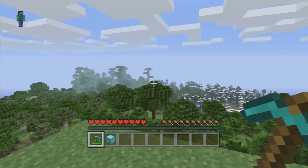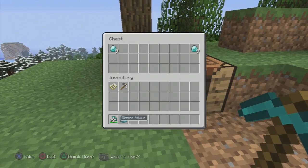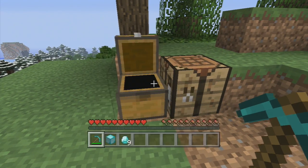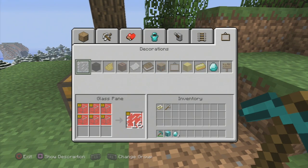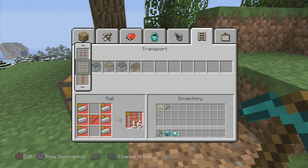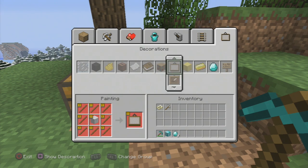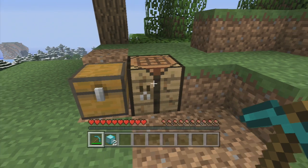Now to do this glitch you do need some supplies to begin with. In order to do this you need a block of diamonds. To craft a block of diamond all you do is gain 9 diamonds, which isn't too many and shouldn't be too difficult to obtain. Then you go ahead and take those 9 diamonds and craft yourself a diamond block.